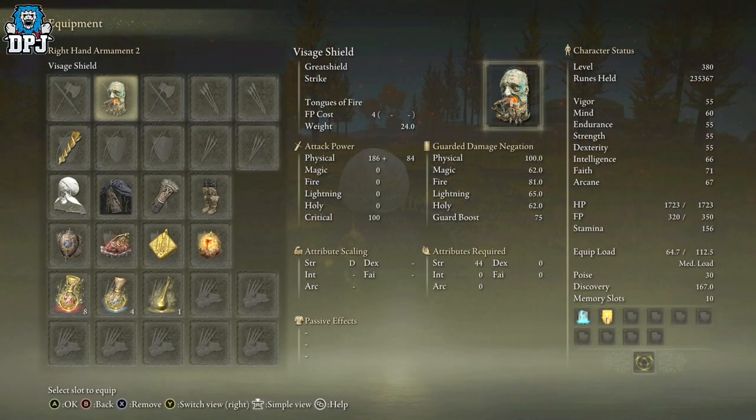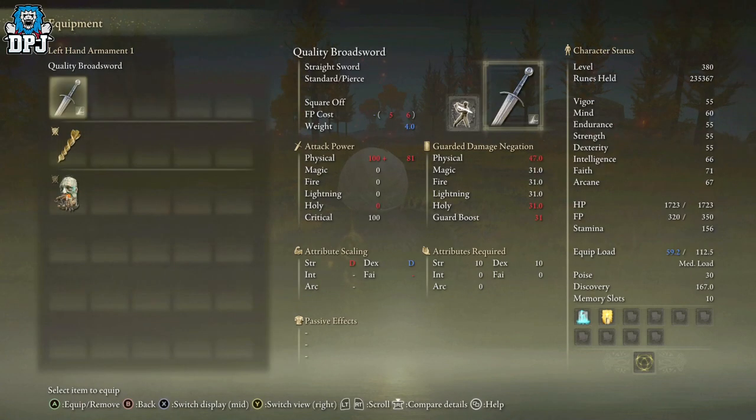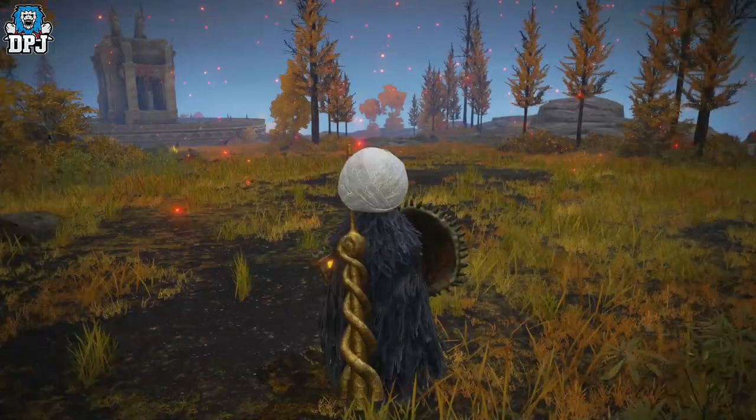The items you need: yes, we need the Façade Shield — this is a must. We also need the Envoy's Longhorn — another must. And we also need a sword, a straight sword. This could work with other weapons; you guys can try that out. But the Broadsword is definitely the best for me. It doesn't have to have an Ash of War on it — I was just testing, and it does work with some Ashes of War, especially Square Off, but you don't need one.